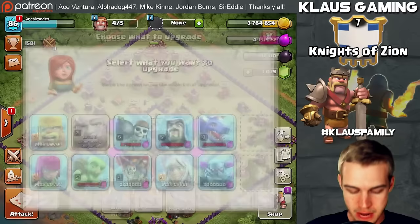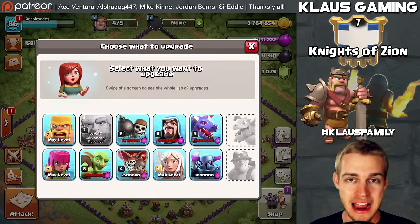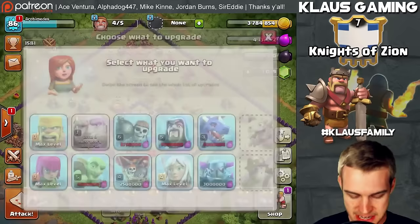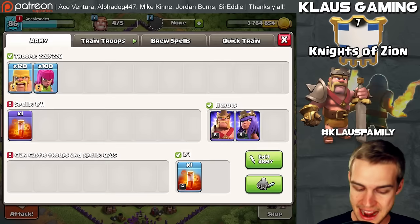I've been working on maxing out Barch. We successfully maxed out the Giants, the Barbarians, and the Archers in our laboratory. But I'm not quite ready to start Dark Elixir farming with Gigabarch or Goblin Knife or any of those specific armies. I am still highly prioritizing Elixir to upgrade army camps and upgrade stuff in the laboratory. So the next big upgrade is going to be our Goblins — we want to get those maxed out as well.